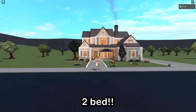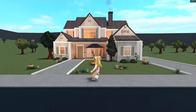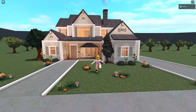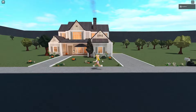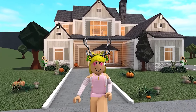This build has two bedrooms and two bathrooms — one bathroom downstairs, one bathroom upstairs, two bedrooms upstairs, and the kitchen, living room, and dining room all downstairs. We even have a little pantry room and a walk-in closet for one of the bedrooms. This build is perfect for role plays — it's so spacious and perfect for autumn.